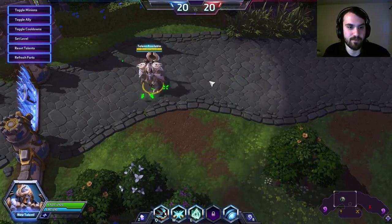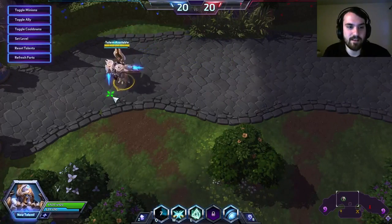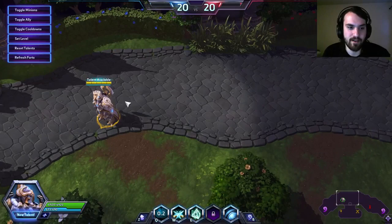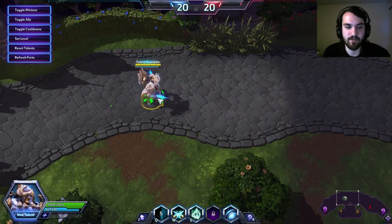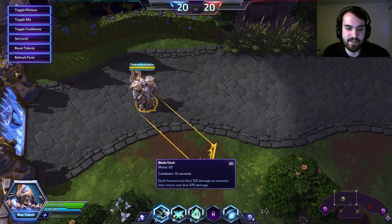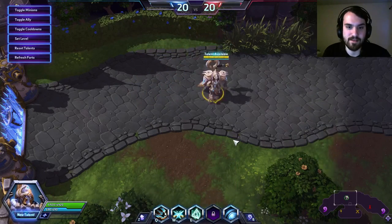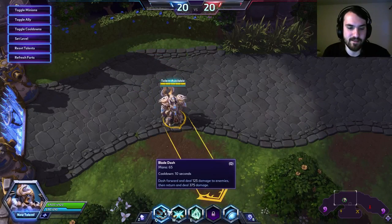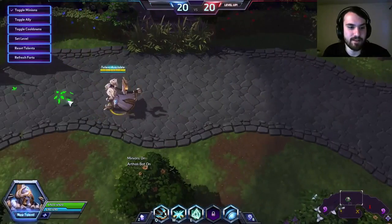I'll just go over his abilities real quick because people probably haven't seen him yet. Q dashes forward and back. It's not a very good ability because you can't use your other abilities during it — it'd be a lot better if you could Q forward and auto attack for W, or maybe E them while you're forward. But you can't do that. On top of that you can be CC'd during it, so you're not going to be wanting to use this ability very much, especially if the enemy team has hard CC. You can be hooked or stunned doing it and it cancels your progress back. So kind of a bad ability — I'll show you what it does in a minute.